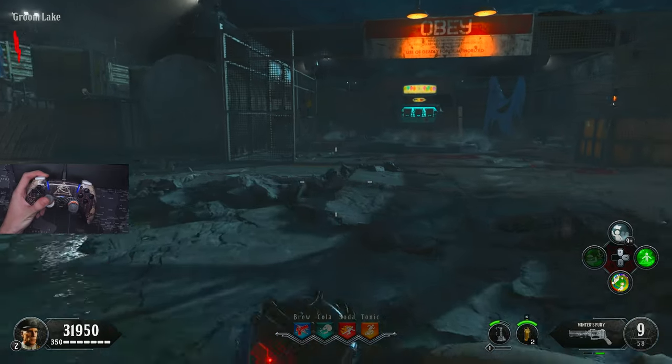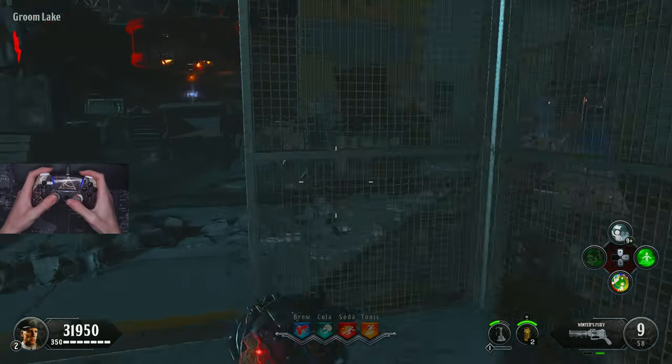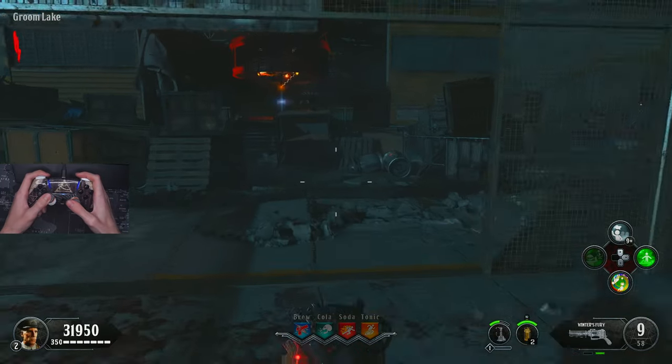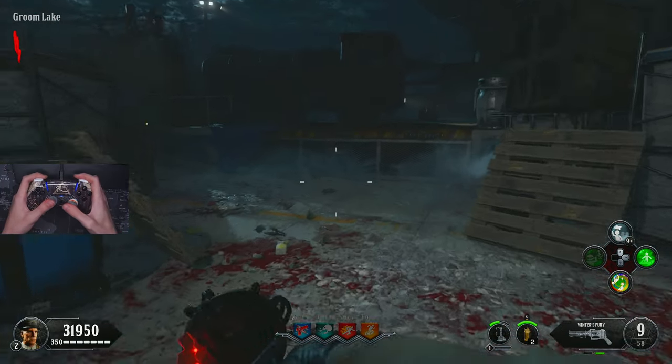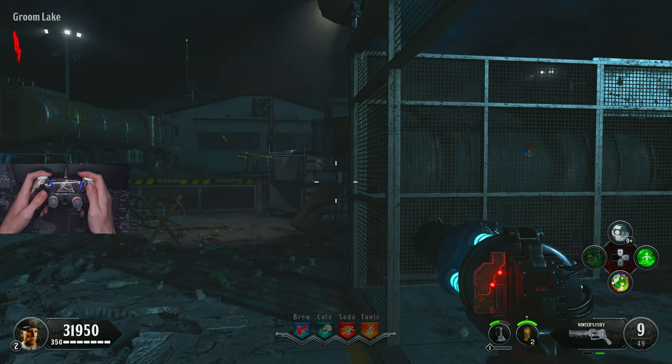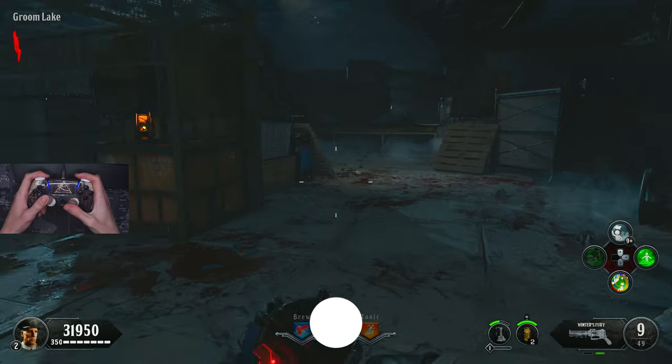Obviously I'm on zombies right now because you can't really explain this too well in Blackout, but that's basically it. So if anyone asks about this, just send them this video and this will explain how to do it. Reload, cancel with the double tap triangle. On Xbox, obviously, it's YY.